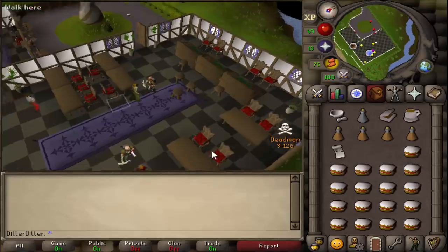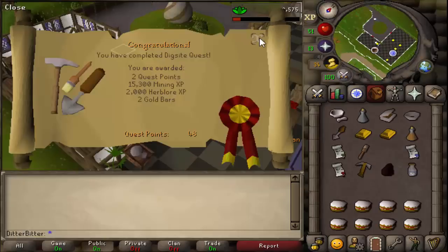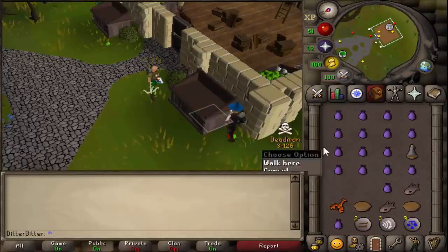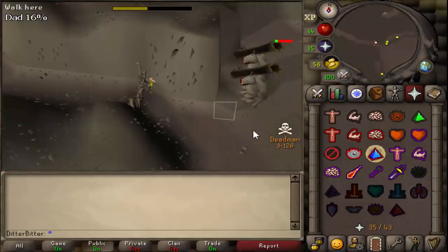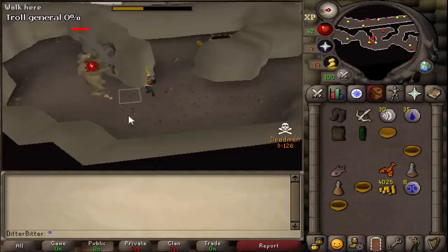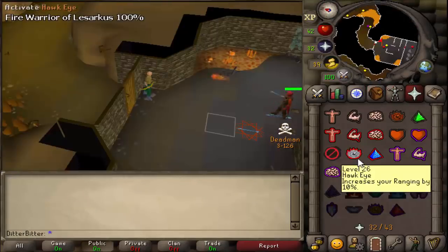I popped the staminas and started Dig Site as my second quest — a lot more fun than walking back and forth a thousand times with no run. Dig site completed — took quite a while because of bad RNG but staminas made it quicker. We just got 43 prayer — that's 53 prayer done, one of the harder requirements for Desert Treasure. Troll Stronghold completed as well.